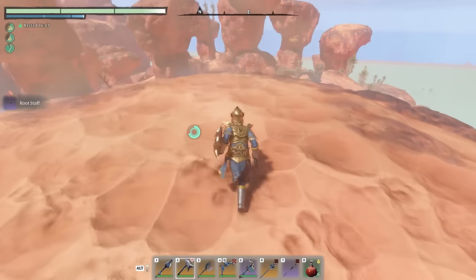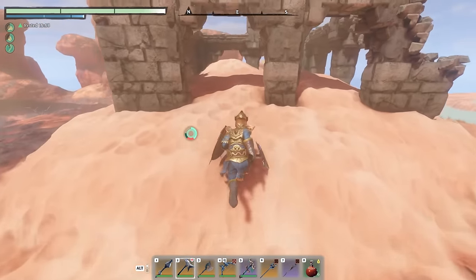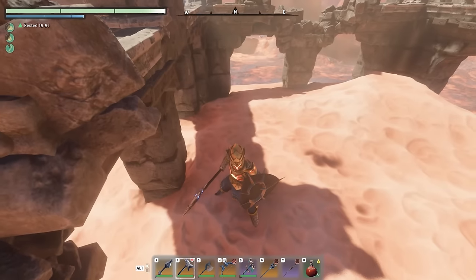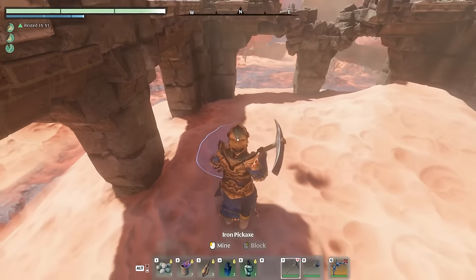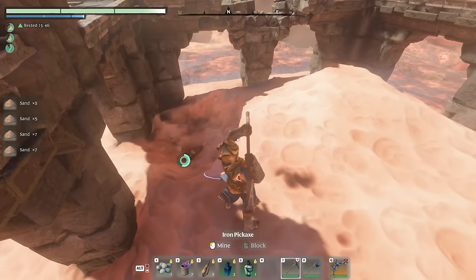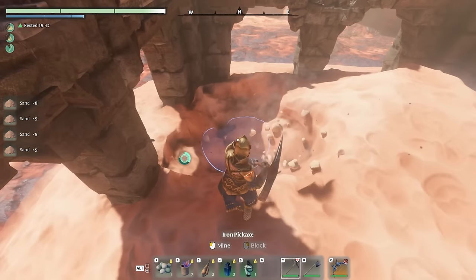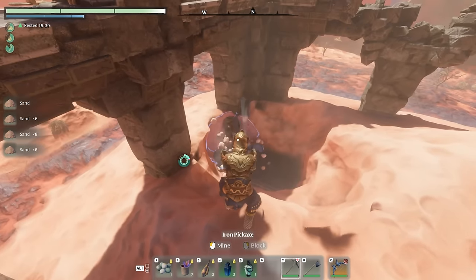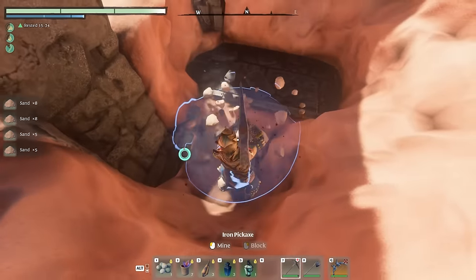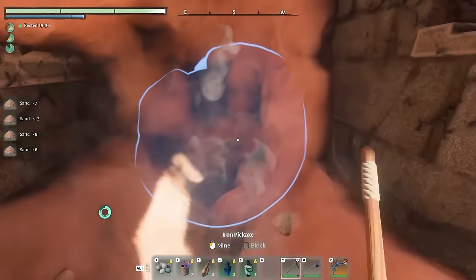Root staff epic — that's decent loot. But the real interesting point of interest is actually here. I discovered this while thinking: why would they make locations like this if they didn't have a purpose? It turns out they do, you just have to put a little bit of effort into discovering it. You do that by digging the sand, and what I found out is that beneath all this sand...